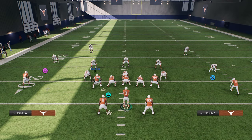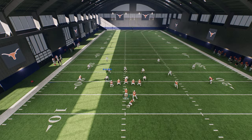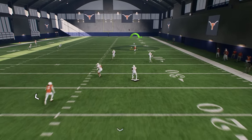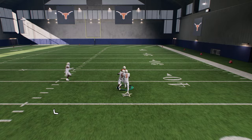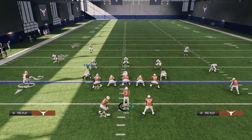We're going to start out with this motion double pass. These double passes are insane. What you're basically able to do is the game will throw this out here - every zone in the game is going to blitz, and then you can just throw this over the top for a big play, potentially a one-play score.